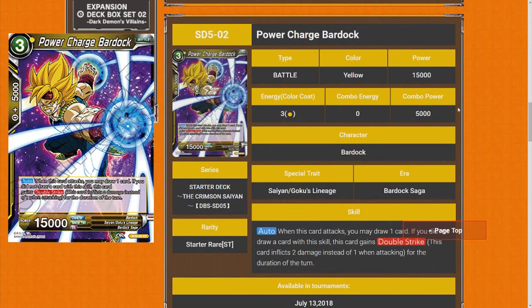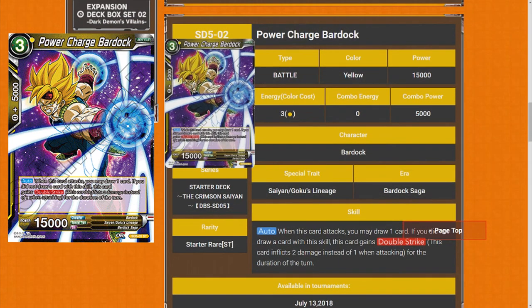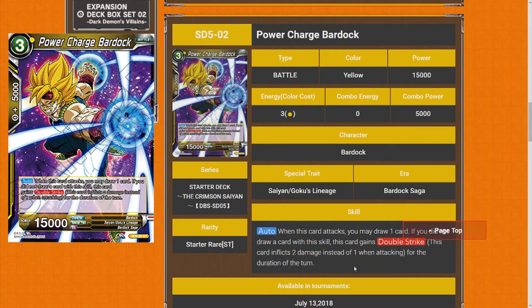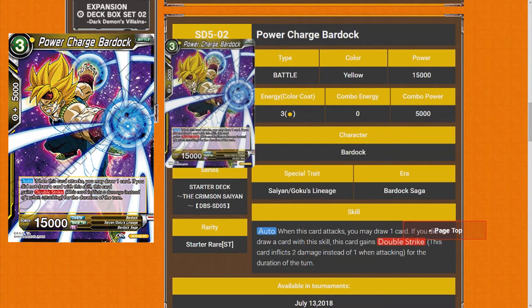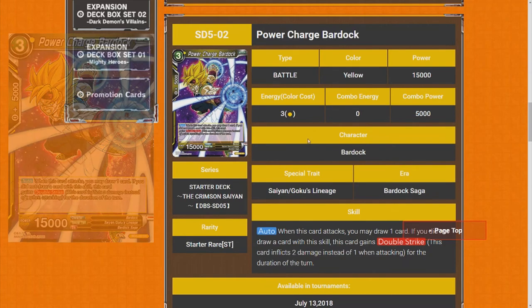Power Charge Bardock — when this card attacks, you may draw one card. And if you did not, this card gains Double Strike. This is like your new Gohan promo, except just better seeing as he's just a two drop. I really like these new cards — they're very neat. I'll have to give this five star. It's a very strong card.